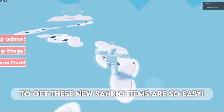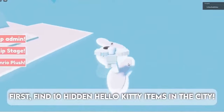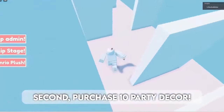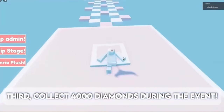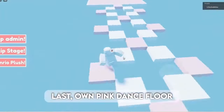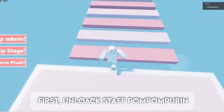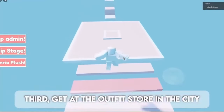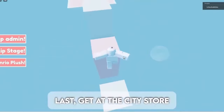Get these new Sanrio items — it's so easy. First, find 10 hidden Hello Kitty items in the city. Second, purchase 10 party decor. Third, collect 4000 diamonds during the event. Last, own the Pink Dance Floor. For the next item: first, unlock Staff Pom Pom Porin. Second, get it at the Outfit Store in the city. Third, get it at the Outfit Store in the city. Last, get it at the City Store. Here are the free items.